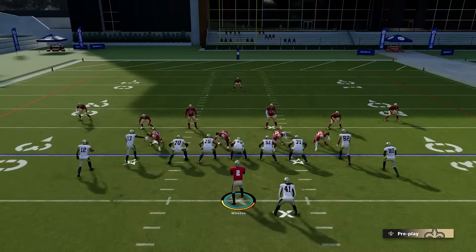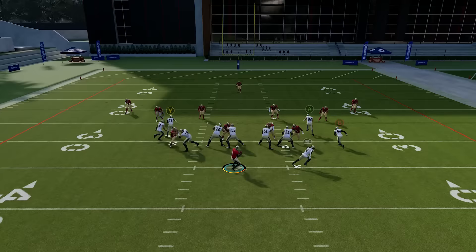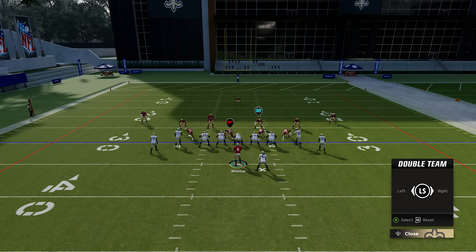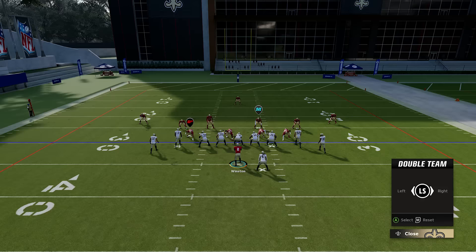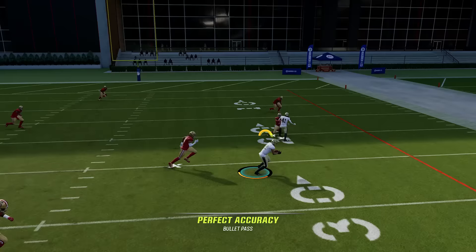Number nine: how to double team a pass rusher. A lot of teams have one really good pass rusher — if you don't double team him you're going to get in trouble. To double team, press LB or L1, then press down on the right joystick. A D2 icon pops up which you move with your left joystick — place it on the player you want to double team and hit A on Xbox or X on PlayStation. You can see they now do a good job double teaming him, allowing you to get a pass off instead of getting instantly sacked.